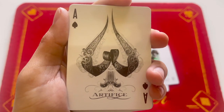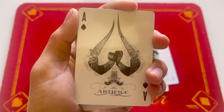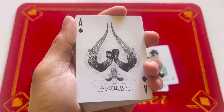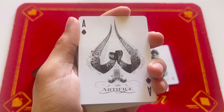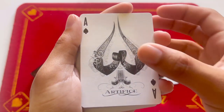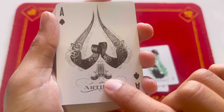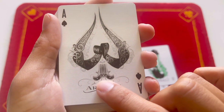Here is the ace of spades for the Artifice deck — it looks awesome. I love black and white art, especially when they add shading and make it look like it's popping out. At the bottom of the spade are two flintlock pistols.